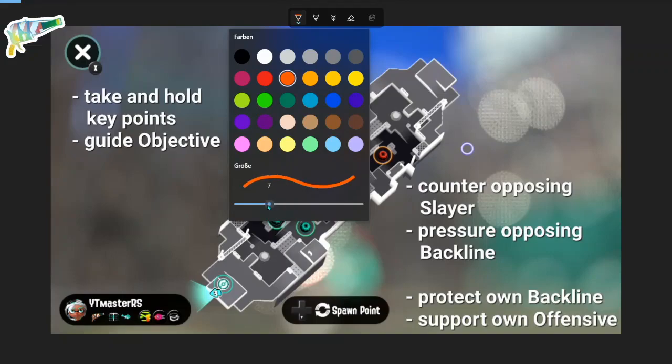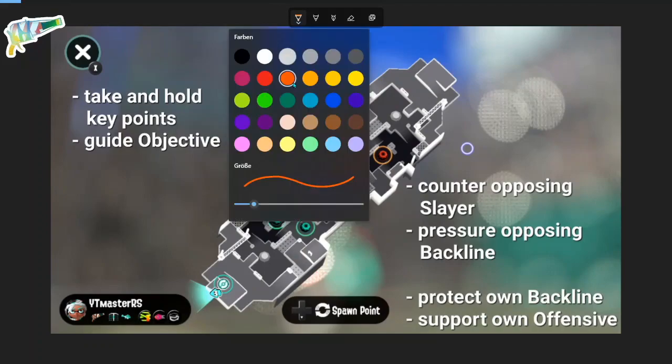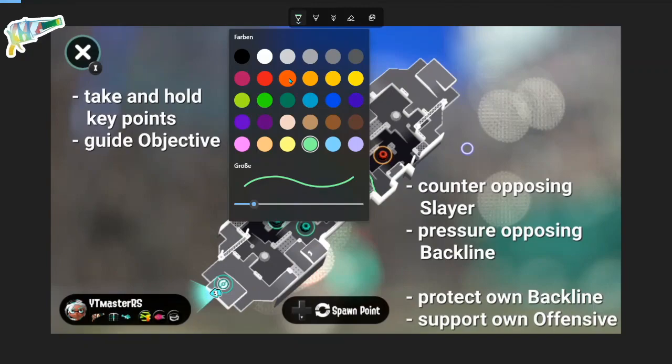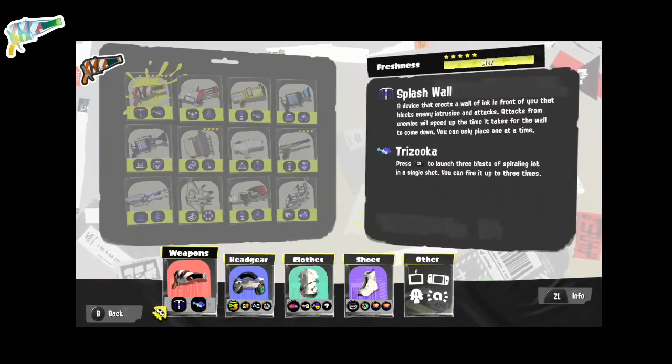Talking about the course of action, you want to make sure you have a plan — a goal to follow throughout a match. With a Squeezer in your hand, you can have full control over the game. As a midline, you round up your team, wall off opposing slayers keeping your backline safe, while also striking together with your own aggressive players, forming a strong front. Supporting the objective is also easily possible, securing key points on the map with your Splash Wall. Now we analyze the optimal use for both Trizooka and Splash Wall.